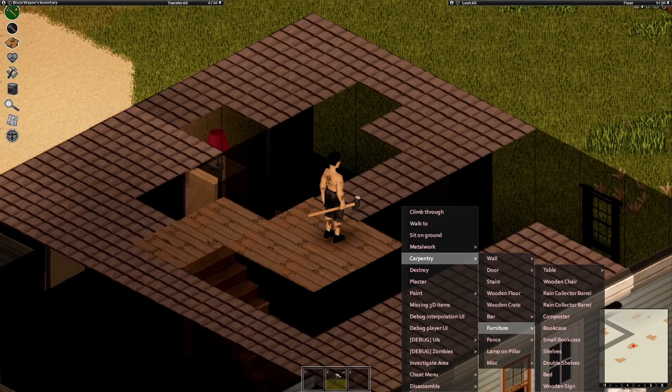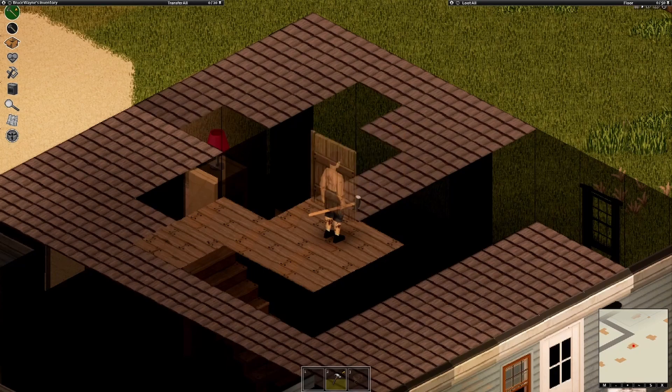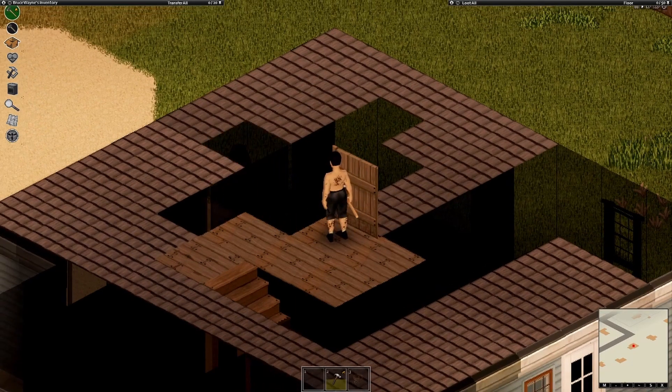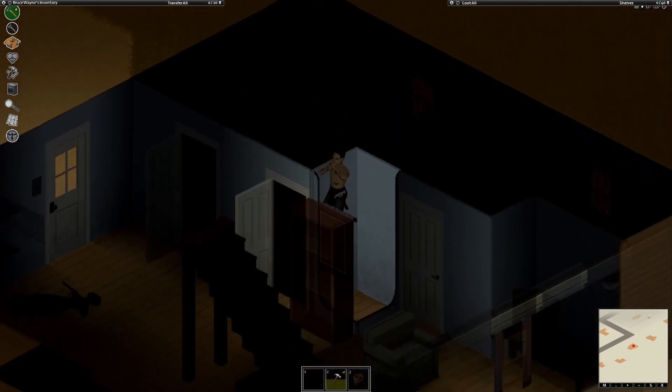Build the staircase now to get onto the second floor. Once you are on the second floor you can start adding some wooden floors to make sure you can walk around up there. Place a fence just adjacent to your secret entrance then add some rope sheets. With this you are able to go up and down to your secret area.